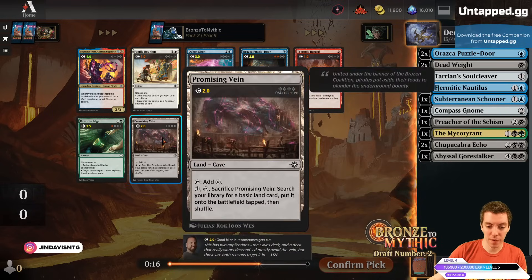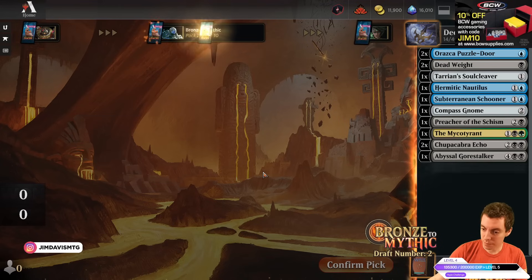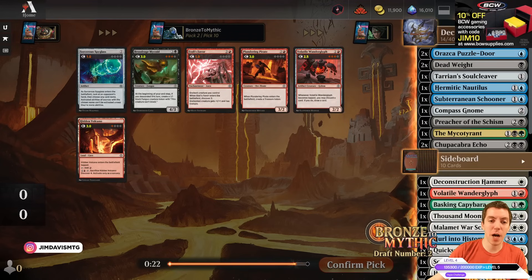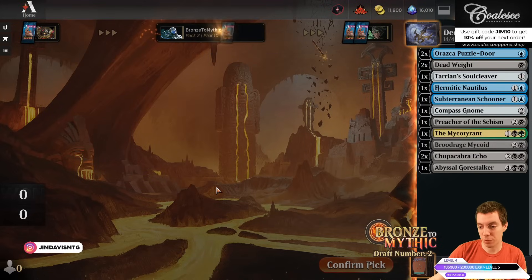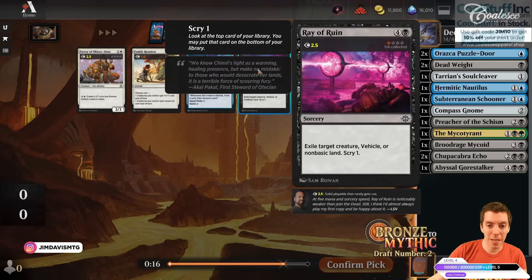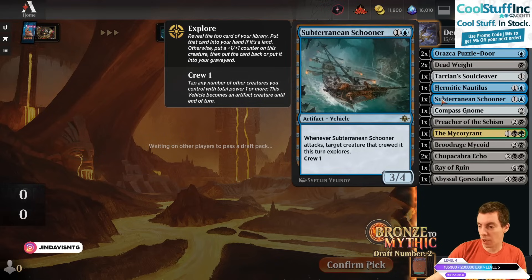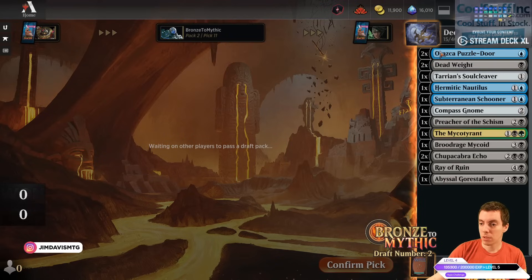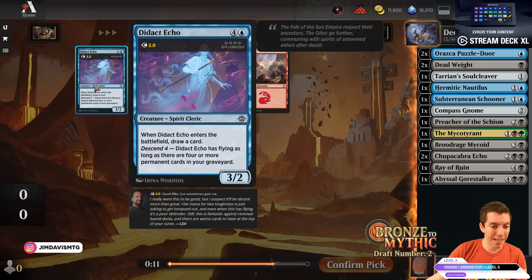Very folks — first, hit that follow button, watch it on YouTube, like, comment, subscribe. We get a Mycoid here, which seems excellent for our deck. And a Ray of Ruin might play as a removal spell. Kind of going pretty good — we have four blue cards and they're all pretty early stuff but they all fit well. Puzzle Door is pretty sweet. We got a Boulder and an Echo. If we're going to be Descend 4 all the time, this thing's a 3/4 flyer for five that draws a card — pretty cool.